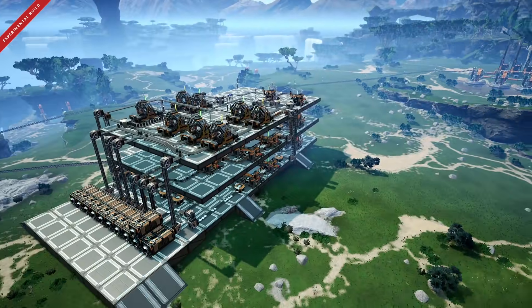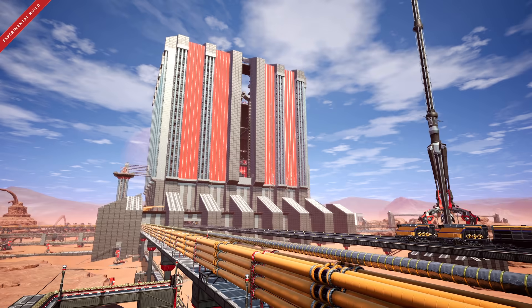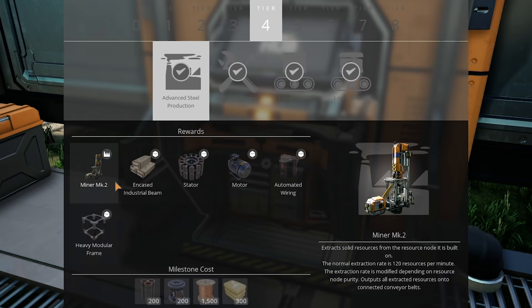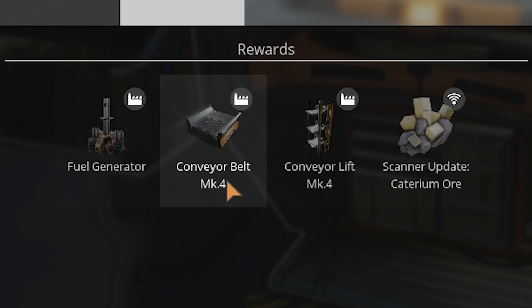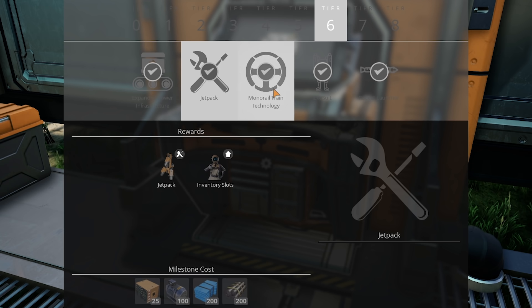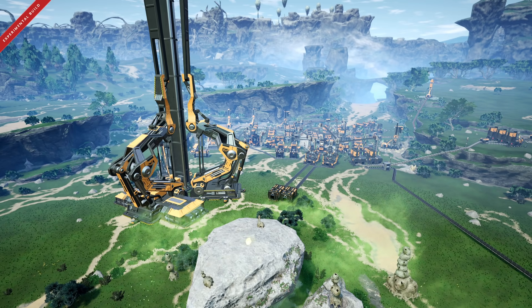This is a strategy I employed in my latest playthrough, which you can watch on my channel if you subscribe. I took it a step further — from the spaghetti mess, to the less spaghetti mess, then I started making a giant mega base by building a bunch of these organized factories until the Mark II miners were unlocked. Then I moved to expanded power infrastructure: fuel generators and Mark IV belts. Those take you into the very late game where you're setting up train infrastructure, going across the map, getting jetpacks, and getting into tier seven spicy stuff. But keep in mind, if it's your first playthrough, maybe don't do that — just enjoy the game at your pace.